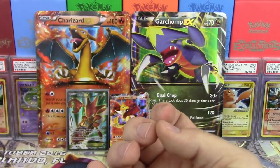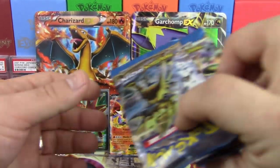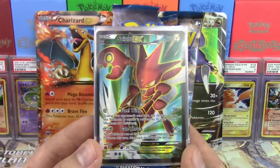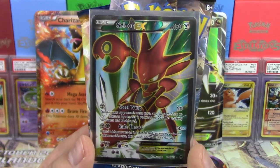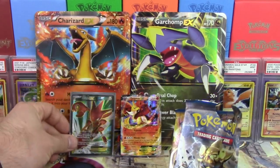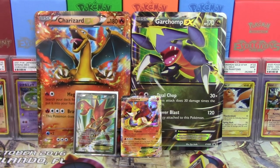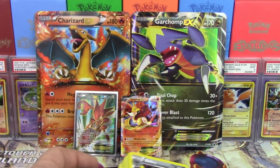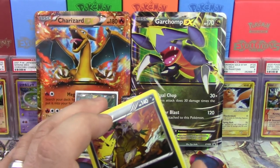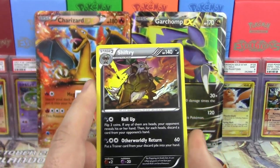Alright Greninja, let's see what you've got — maybe a Greninja Break? Second pack: Chikorita, Clefairy, Tympole, Spritzee, Drowzee, Bill's, Ariados, Bayleef, Max Potion. Reverse holo is a Splash Energy and a Shiftry regular rare. Greninja, you didn't come through for me, but that's okay because Luxray really picked up the slack with the Scizor EX full art. Wow, what a pull.